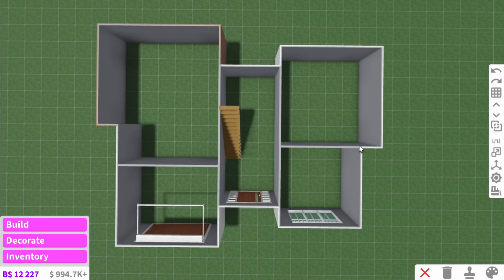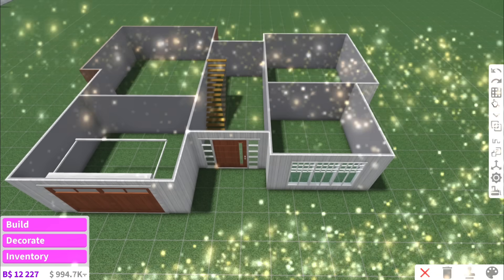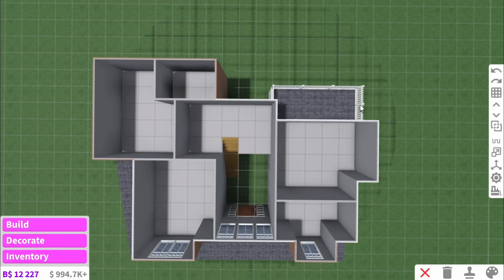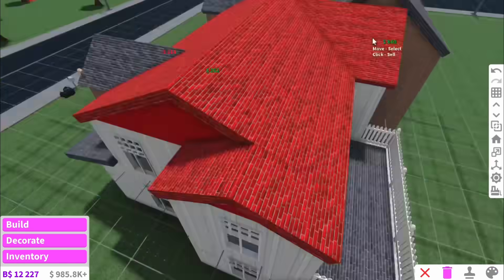The layout I've come up with is: garage, kitchen slash dining, hallway, living room, and gym — yeah, we're having a gym in this boho house. Then upstairs we have a hallway, bedroom one, bedroom two, bathroom, bedroom three, and en suite, and of course the balcony. Now that we've got the walls in, we can add the windows to comfortably fit the layout.